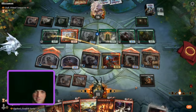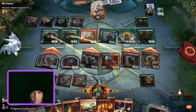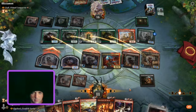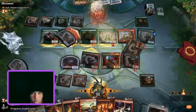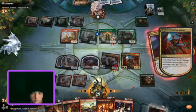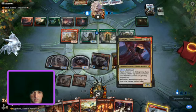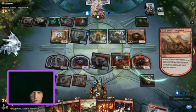They block our Hellrider because we're threatening lethal. Hellrider states whenever a creature we control attacks, he deals one damage to each player or planeswalker — whichever we choose — for each attacking creature. So if we attack with four creatures, he deals four damage. Raphael gives us devils when creatures die and get sent to the graveyard — even from our hand or library.